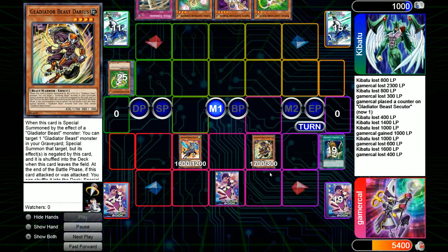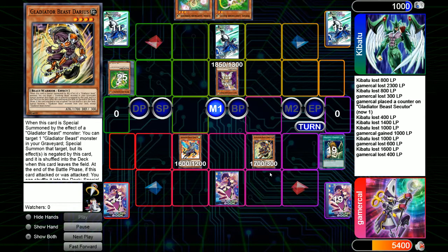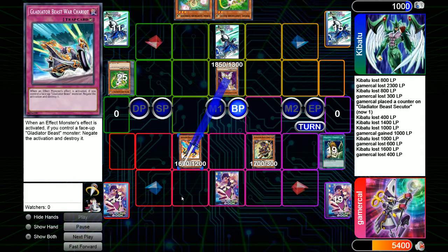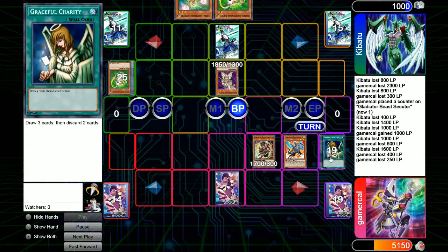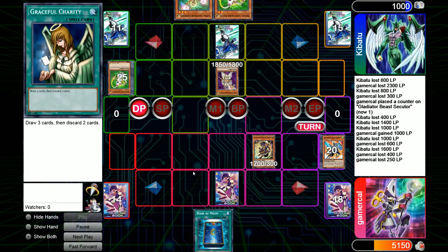Here's the interesting bit: because Kib didn't summon Gareth earlier, Gareth is now a play to go through stuff. I think Darius probably should have been the attack target in my humble opinion, because that might have shut down some plays later on. But I can totally see why you'd want to kill the Quest here. Spoilers — that's what's going to be the attack target. I take 250, a Quest goes into the grave. I'm pretty sure I still have the other one in the deck. Top deck Book of Moon is pretty much the dream play here.